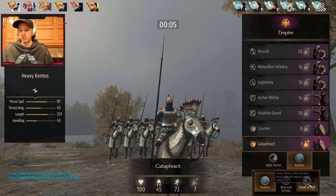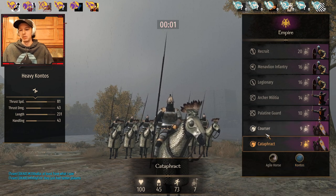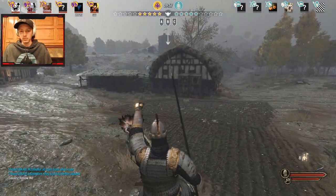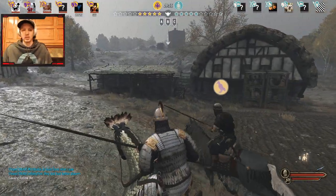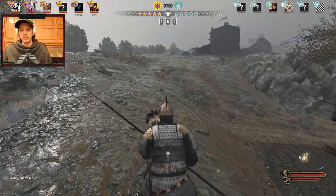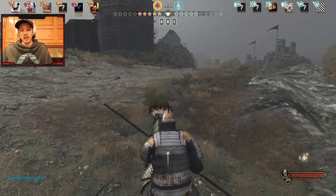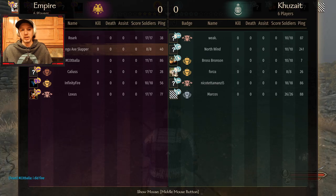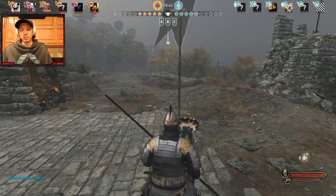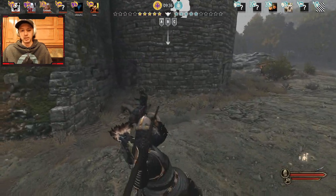You also have the bow and arrow which can be fun, and a small shield, but since we're against Kuzaits and they have lancers I'm going to run the contos because I want that range advantage. I hope our guys take C. Generally if you're cav you can do a generic play to take A, but I'm going to actually kill this horse archer.